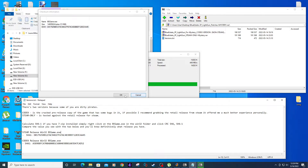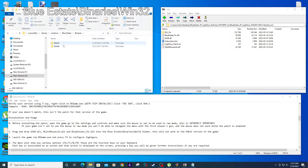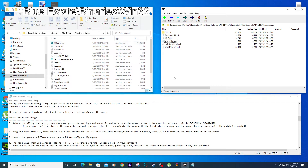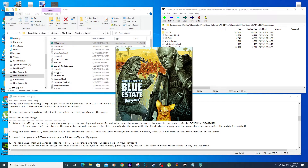All the instructions will also be located inside the patch linked below. I opened the steam release patch folder and copied over the highlighted files into this location. Now run the BE game dot execute file.